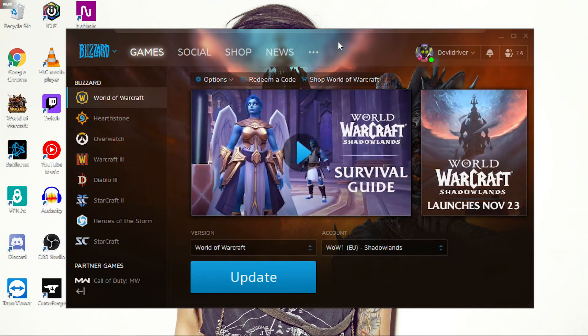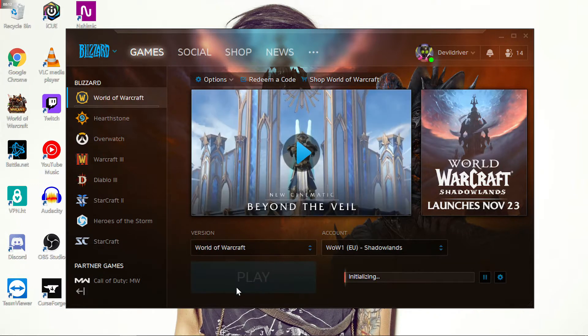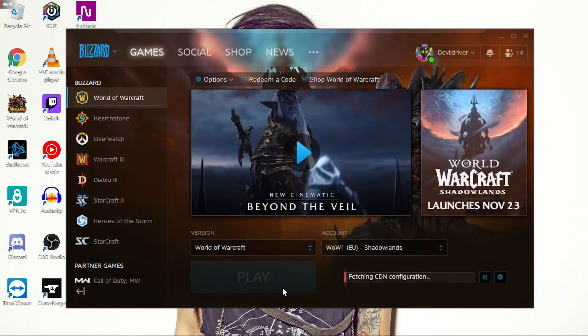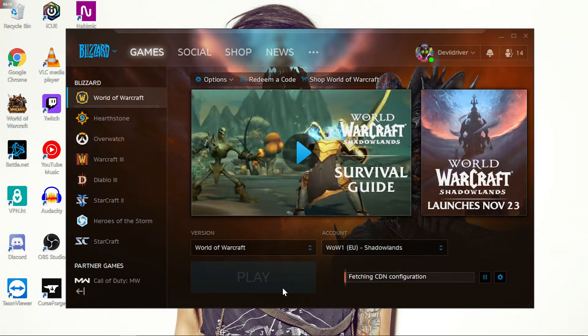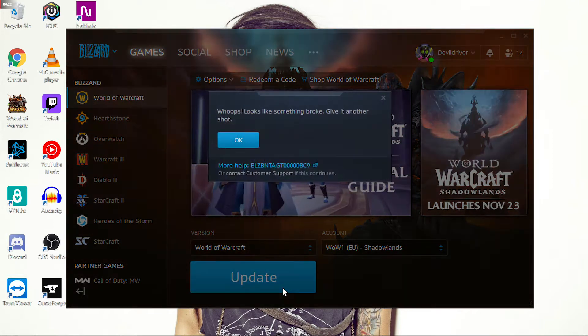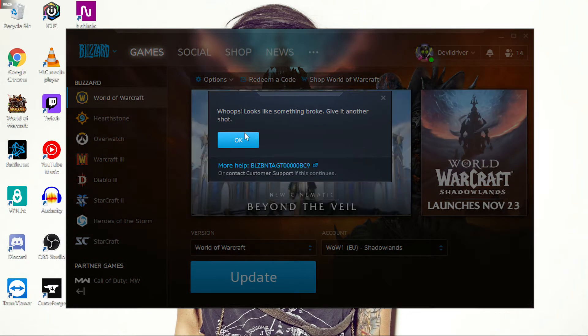How are we, homeboys? Every time there's an update on WoW, I'm running into an error and I can't seem to get past the fetching CDN configuration stage of the update. It will say 'oops, looks like something broke, give it another shot.'